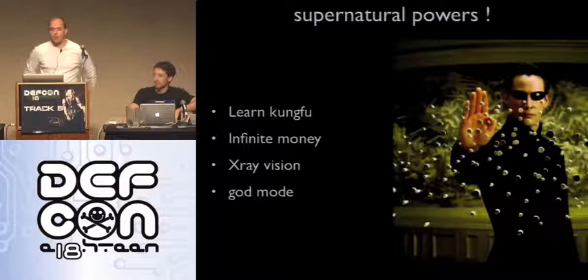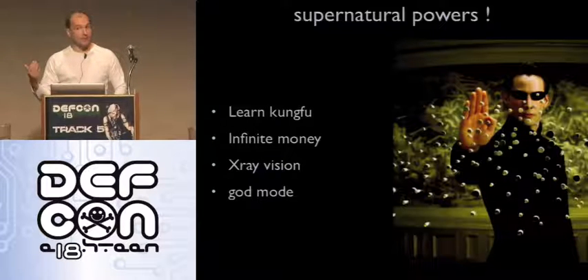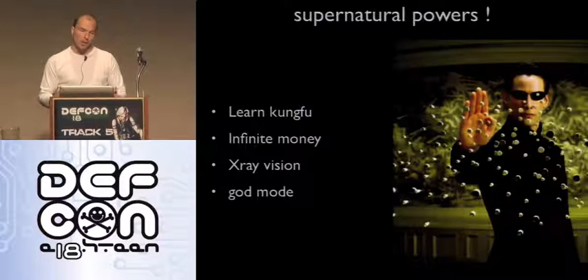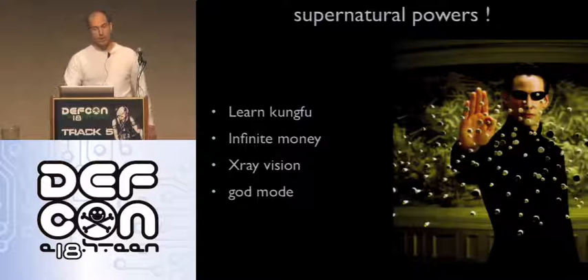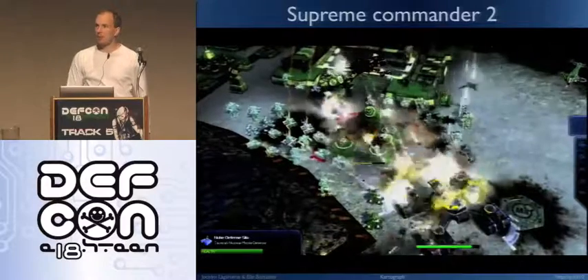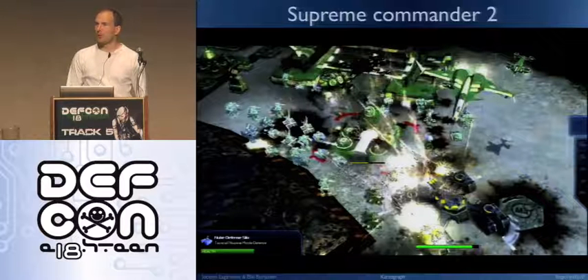You see on the slide there's a hashtag — it's Cartograph. We put a demo of the tool and slides online on Twitter. So what can you do with Cartograph? You can try to have units which level faster, have infinite money or any resources you want, have X-ray vision knowing what your opponent is doing, and finally have invisible units. Let me show you the end result: this is a video of Supreme Commander 2, and if you notice our tank on the bottom, it never dies — the health bar keeps replenishing. That's Cartograph in action.